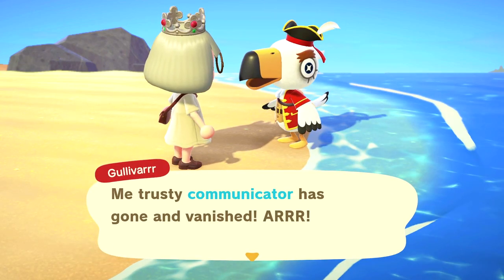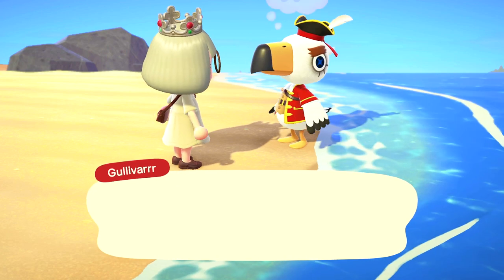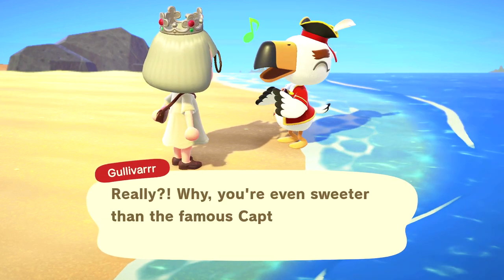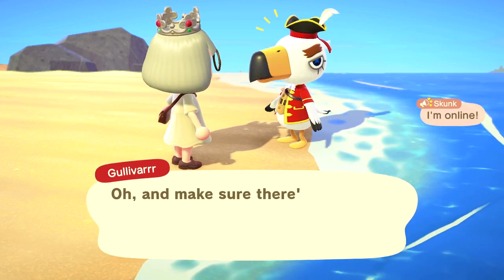This works best when you've literally just found him and not much in-game time has passed. Once you're back to the original date that he spawned, go ahead and check your beach for him. He may not be in the exact same spot as last time but he will be there, and it will be as if you've never helped him. Repeat the process of finding his communicator, then save and quit, go to the next day, and get your prize from the mailbox.